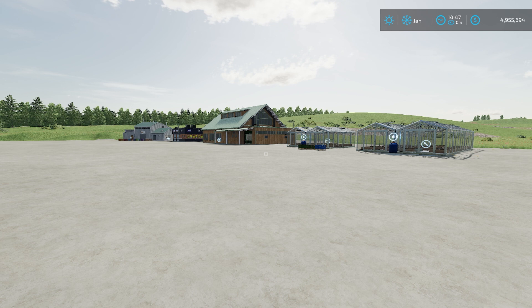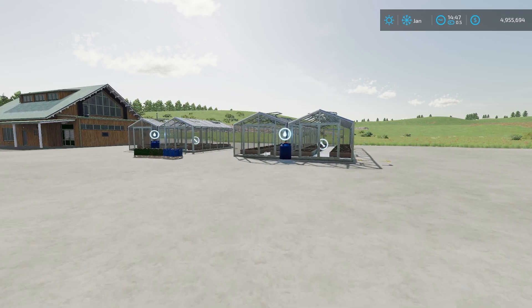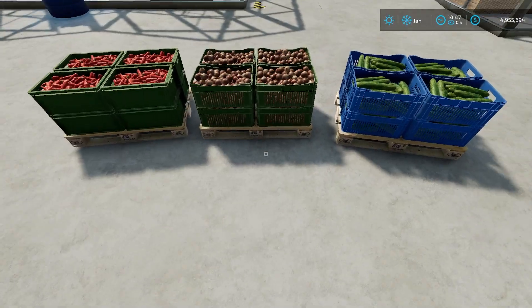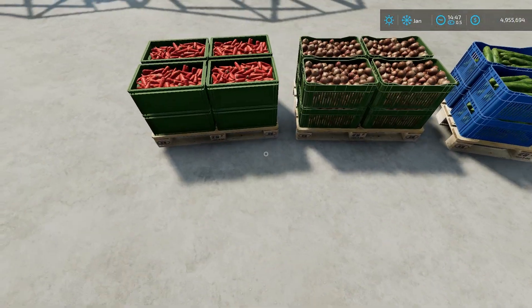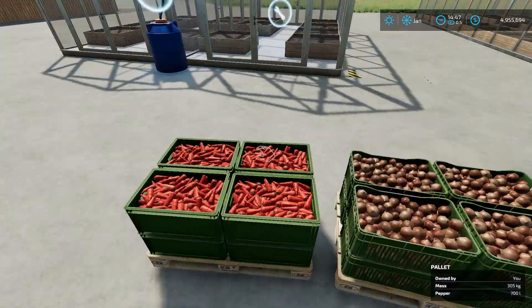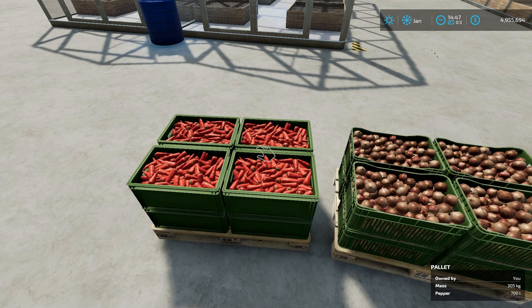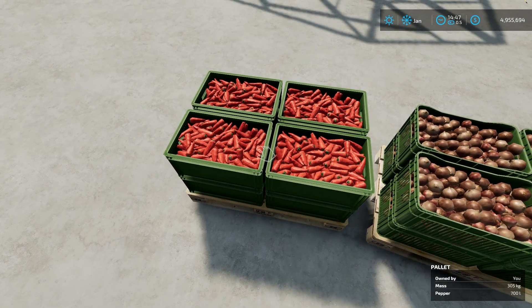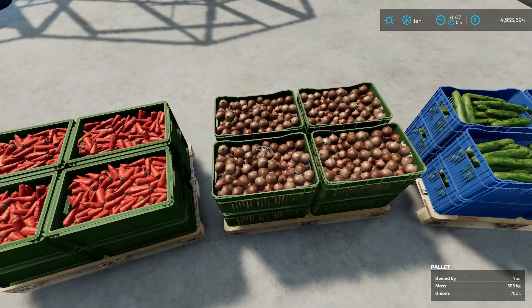We're going to go through the buildings now, starting with these greenhouses. These work just like any other greenhouse, except they now have the ability to make three additional crop types. I have super strength on right now, so normally you won't be able to lift these guys or any of the pallets. These are peppers here — you can make peppers, 700-liter pallets that weigh 305 kilograms.